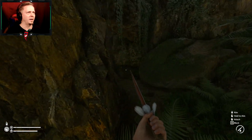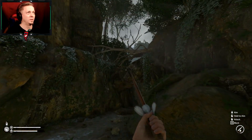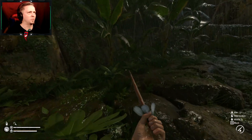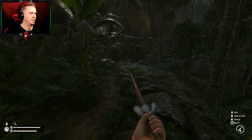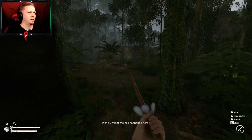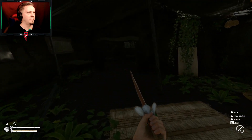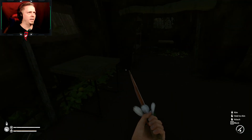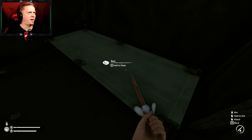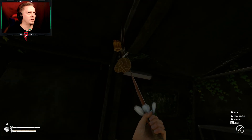Everything's pointing in all the same direction — this is the way you have to go. I know why this looks familiar — I believe we're back to the original base camp. Yes — what the hell happened here? It's my camp! And I've got something on me. All my stuff is gone. They stole my canned goods. I've got a bed to sleep. I still have something — looks like dynamite in a way. I hear something.